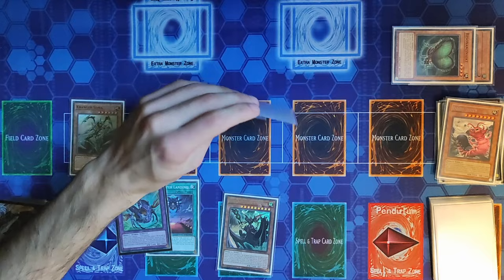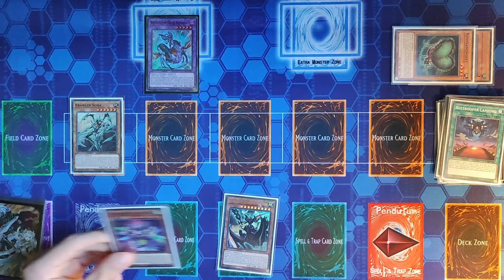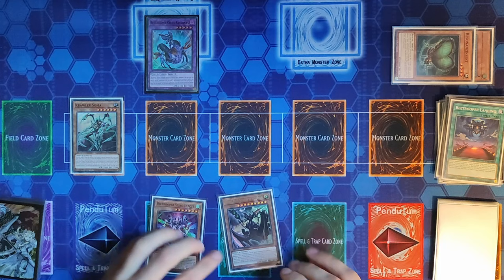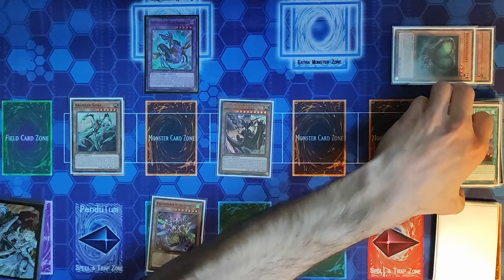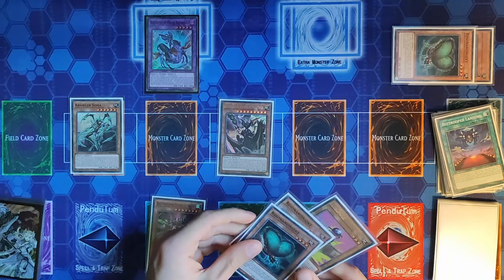Cruel Saturnus requires one B Trooper monster plus one Insect monster — we definitely have that. We Special Summon Saturnus and immediately use its effect to add one B Trooper monster from our deck to hand. We're going to add Sting Lancer, which will work as a hand trap during our opponent's turn. At this point, we can use Beargram's effect, banishing three Insect monsters from our grave to Special Summon it — we want to banish both Resonance Insects to trigger their effects.